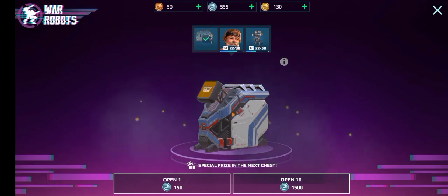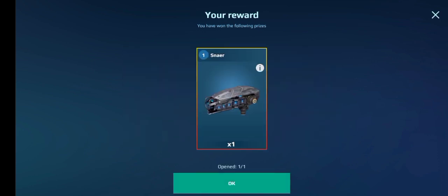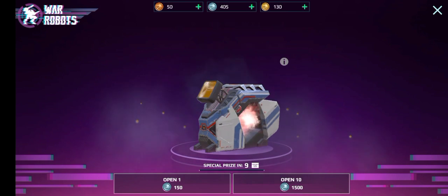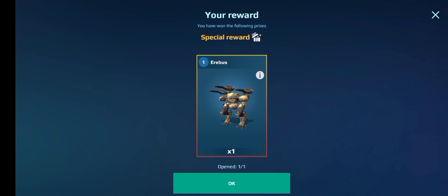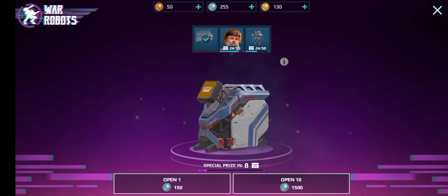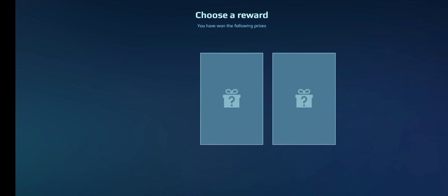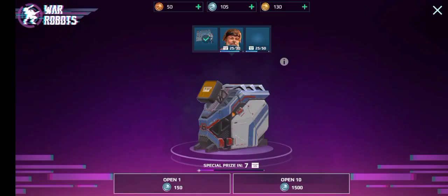Special prize coming up — we have 555 coins, this has to be lucky. I need the Skady. Come on, please get the Skady. We got the stupid Snaya — no! That was surely my only chance. I've only got two left. Oh, you're joking — not another Erebus! Another Erebus, are you serious? What are the drop rates for the Erebus? This is mental. Skady components at least, please. Oh, Venom components — that's not too bad. We didn't get any Venoms, but I don't really care.